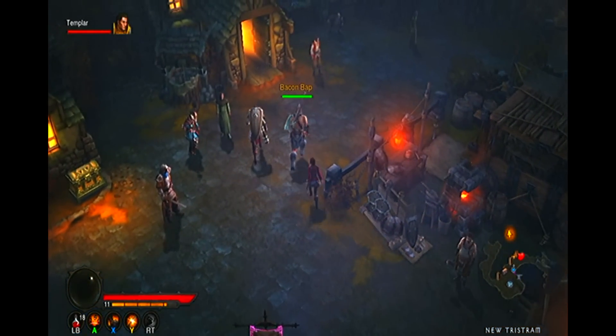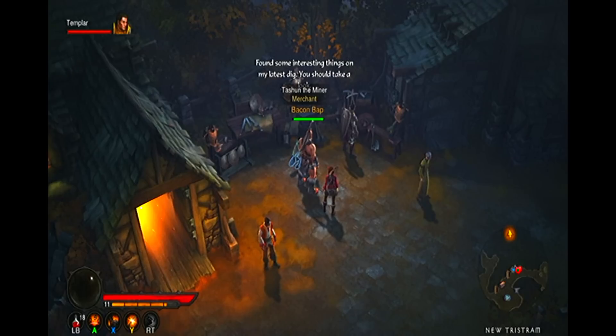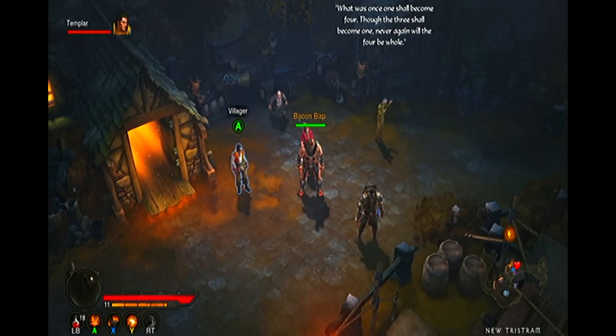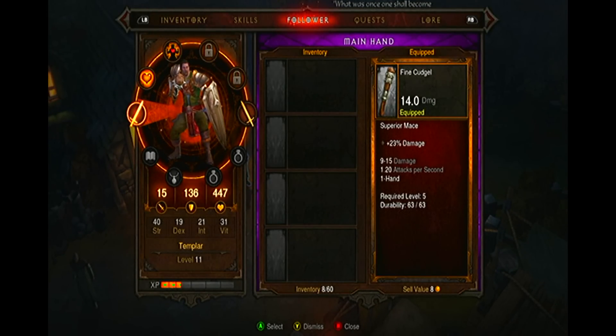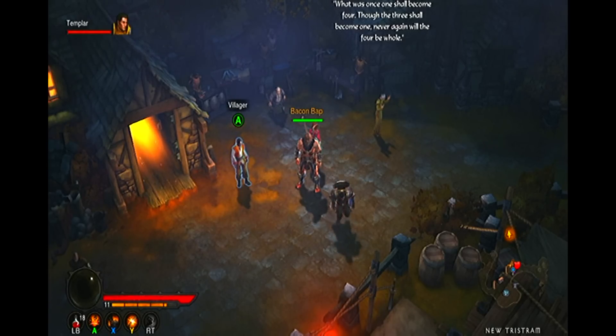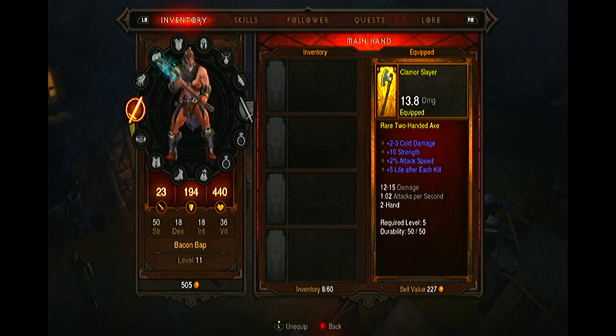Once the blacksmith is level 2, for example, he will start offering adept armour pieces and weapon pieces. The one that stands out in my mind is a plus 200 adept gothic shield for the barbarian class. While these do require a high level to wield, I thoroughly recommend training him to craft them as soon as they become available early on in the game, even if you cannot wield them.